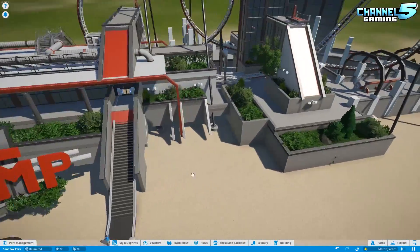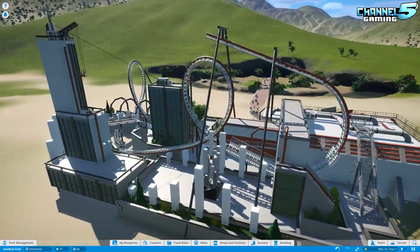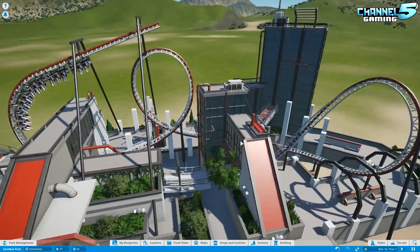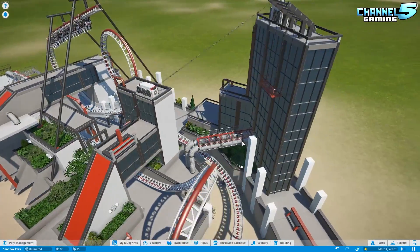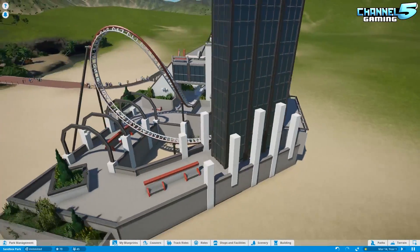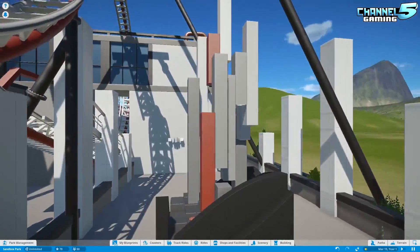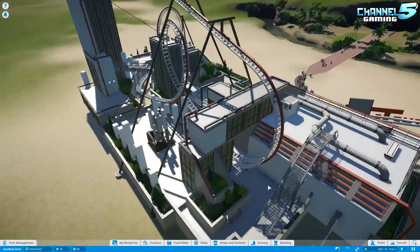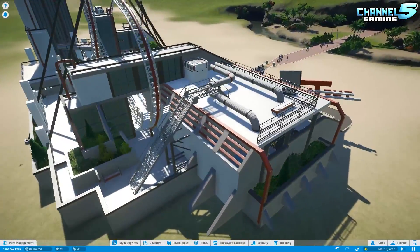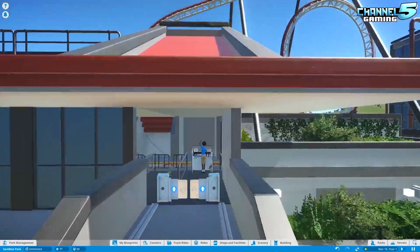I thought it was a good video to feature right after Evil Knievel — it's called the Jump, and I don't know if the idea is supposed to be jumping over a building with this coaster. I figured it'd be a great thing to follow up after Evil Knievel. I really like these buildings — the modern buildings, really cool cables going across them, really nice designs. It's absolutely fantastic. You've even got a mini city here built out of basic shapes, kind of an abstract design, with some nice walkways and the coaster going through it, and paths to make it believable for the guests.